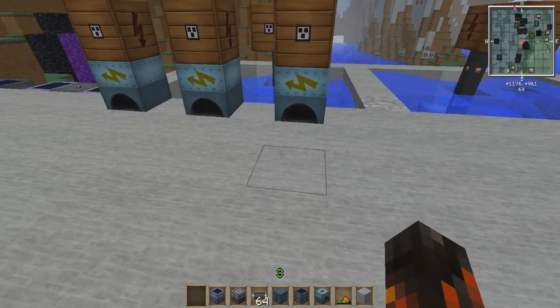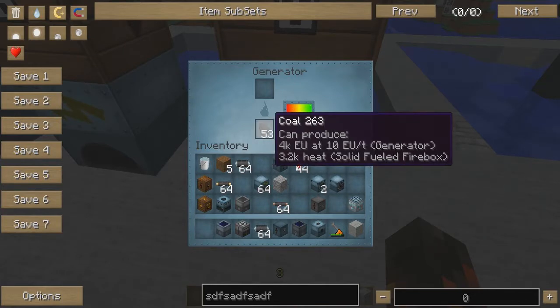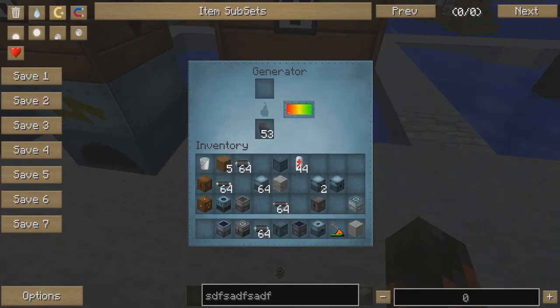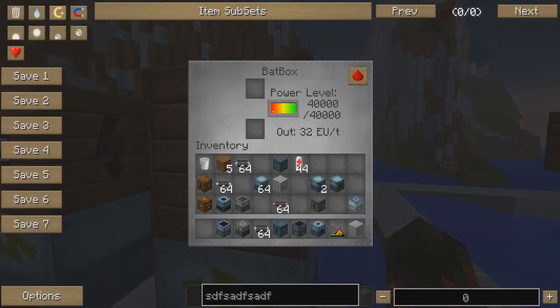This right here is a generator. The interface looks a lot like an oven — you put coal down here and it burns, but instead of smelting anything, it produces electricity. Each of these is paired with a bat box, which does nothing but store energy. The bat box also has two slots for charging and discharging energy — you can put a battery in to charge the bat box, or put an empty battery in to charge the battery.